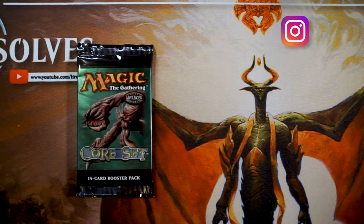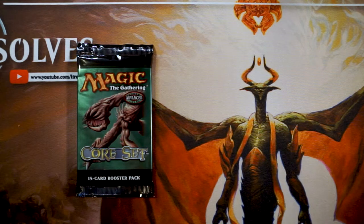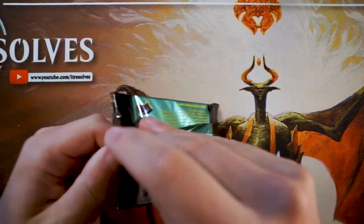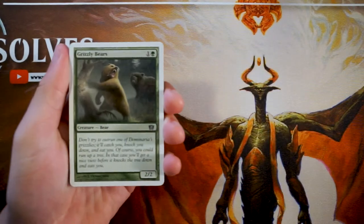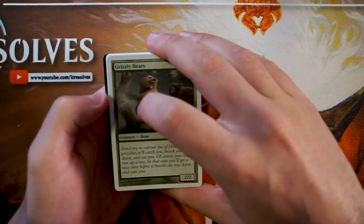Welcome to another Crack a Pack episode. Today we're opening up a pack of Eighth Edition core set, which is really exciting. We'll look through this from a limited perspective to figure out what our pack one pick one would be. It's a core set, so things are going to be a little bit less powerful. It looks like we have a black-bordered card, which means we have a foil in here.